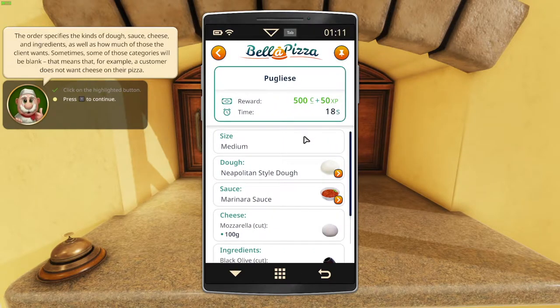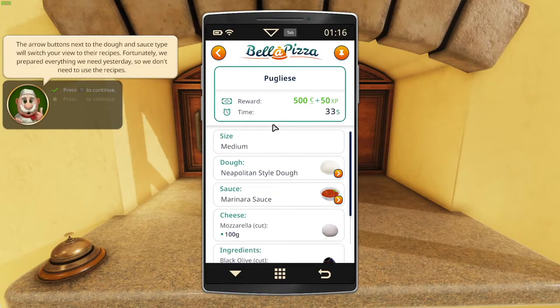Let's pin that — and you see there's a new icon for the pin. The order specifies the kind of dough, sauce, cheese, and ingredients, as well as how much of those the client wants. Sometimes those categories will be blank — that means, for example, a customer does not want cheese on the pizza. The arrow buttons next to the dough and sauce type will switch your view to the recipes. Fortunately, we prepared everything we need yesterday, so we don't need to use recipes.